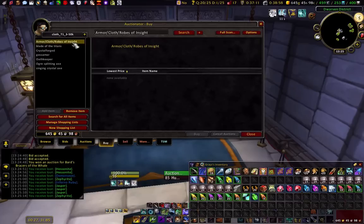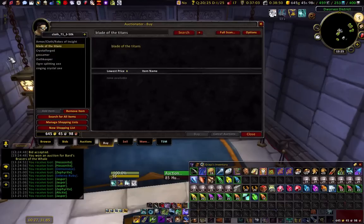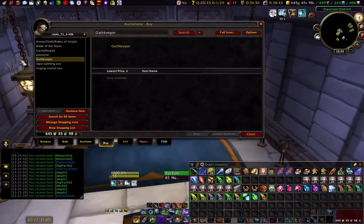As you can see here, it's my cloth list — Robes of Insight and Gossamer. I usually look for the Gossamer robe that was up on WoW Insider. I haven't sold it yet. I have it up for 15k on both Alliance side and Horde side on Draenor. But it hasn't sold, so whatever.